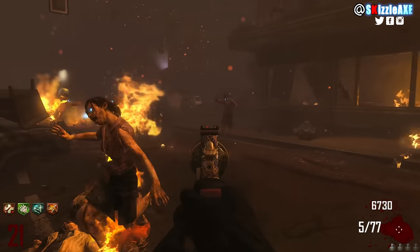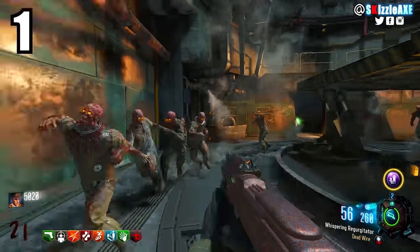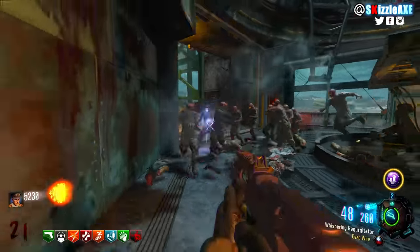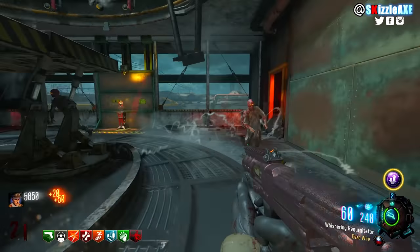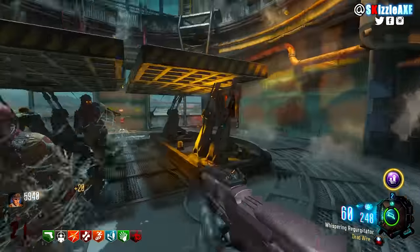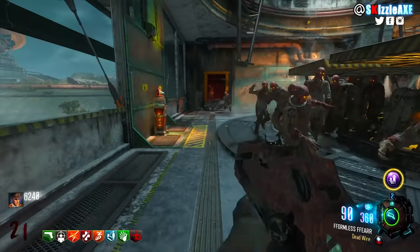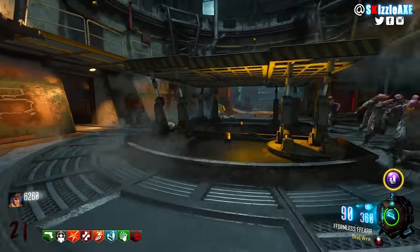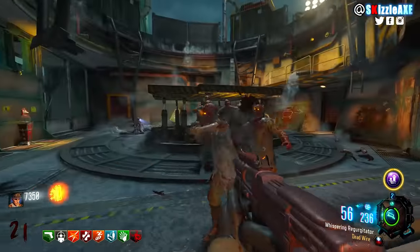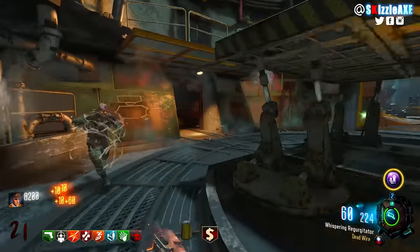Coming in at our number 1 spot, we're talking about the Pharaoh. I know you wanna be triggered, but the Pharaoh is such a good gun — not when you're running it naked. You have to pack-a-punch it and have dead wire, that's very important. It has 60 ammo in the mag and 300 in reserve when pack-a-punched. It's a 4-shot burst gun, and if you pair it with dead wire, it's like a mini wonderwaffe. It's an SMG with very high mobility. Trust me, try it out.